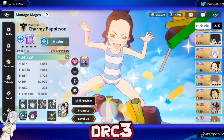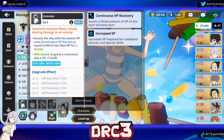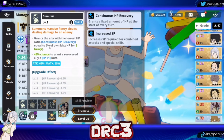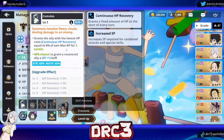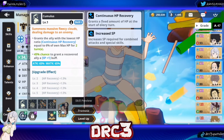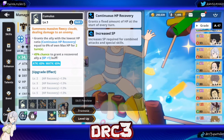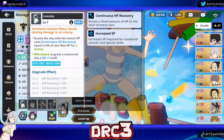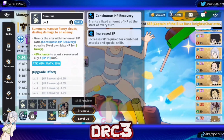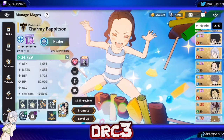I'll explain the skills and then we'll get into the different types of gear and stuff like that. So for skill one, it is called Cumulus. It grants the ally with the lowest HP ratio Continuous HP Recovery equal to 6% of own max HP for two turns. Continuous HP Recovery is really, really good because it's going to grant a fixed amount of HP at the start of every turn. And then there's a 45% chance to grant a recovered ally an SP plus one buff, so she can help allies use their special sooner, which is pretty good.